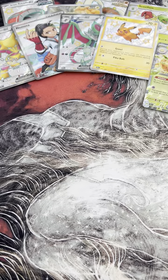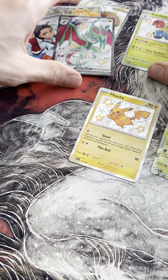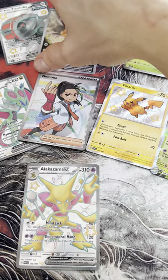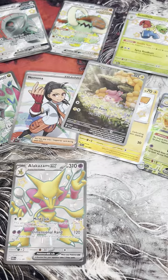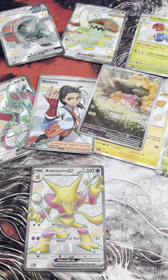So we got Espathra EX, the shiny Pikachu, Kilowattrel, Noivern EX, the Alakazam EX — my favorite — Pikachu as second favorite, Nemona, Pawmi, and then the promos, which aren't really hits but still. It's a pretty good day! Thanks for watching guys — I don't have anything lined up for this week, waiting on my paycheck Friday. My current love life is going through a change so I'm going to have to start covering more bills. But thanks for watching, I appreciate all of you — everyone who comments, that means a lot. Alright guys, take care out there!